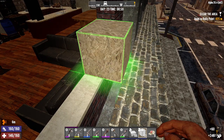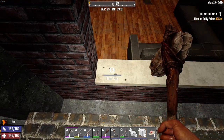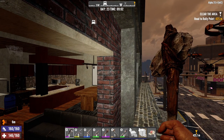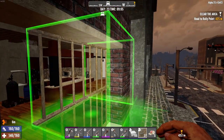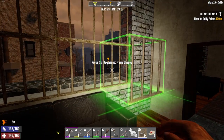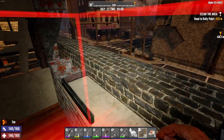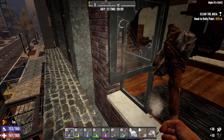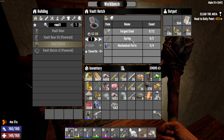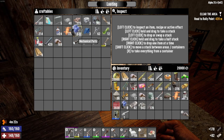That looks good right there. Let me check the shape - that's 1200 hit points, a lot. For right now we'll just throw in the bars, double stack them. Go inside and see if this works - yeah, there we go, makes it a little harder for them to get out. The doorway will be right over here, this is how we're going to get in and out.